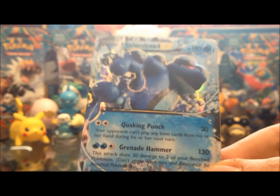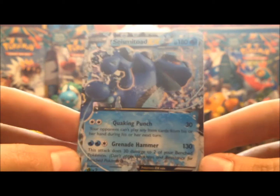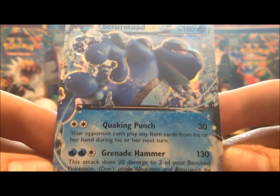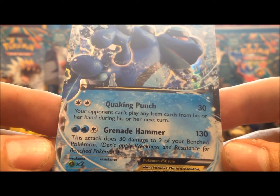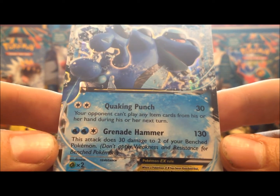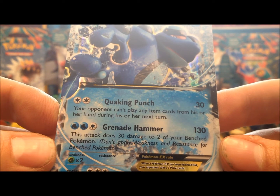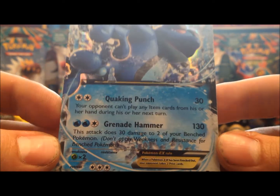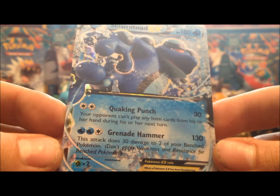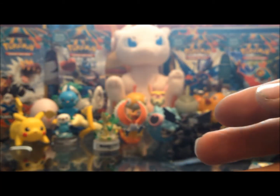We already have a special card — an EX. Let's see what it is: Seismitoad EX! Look at that, that's beautiful. It's got 180 hit points. Quaking Punch does 30 damage and your opponent can't play any item cards during their next turn — that's pretty good. Grenade Hammer sounds devastating: 130 damage but does 30 damage to two of your own benched Pokémon. It's a pretty low energy cost for that high damage, so it could be useful to finish off a match. Great start — you gotta love opening with an EX card.